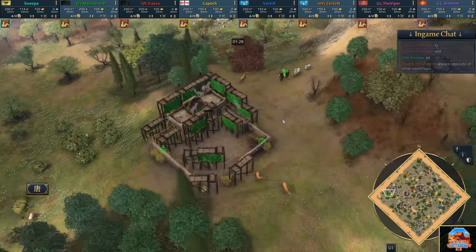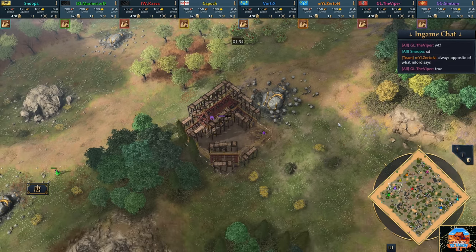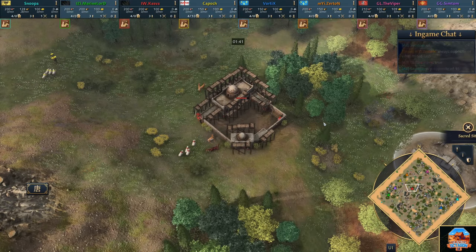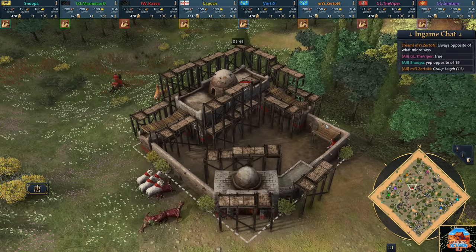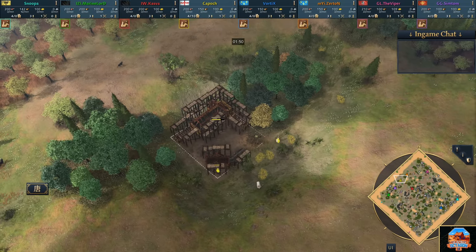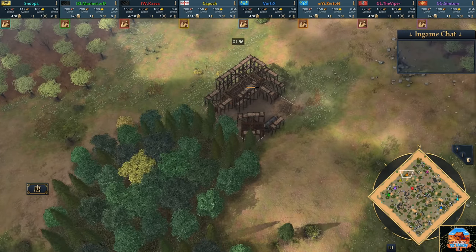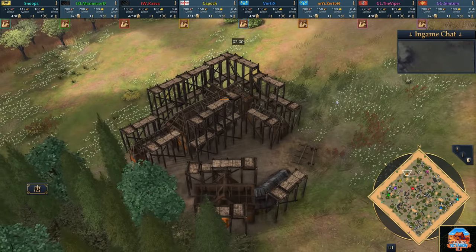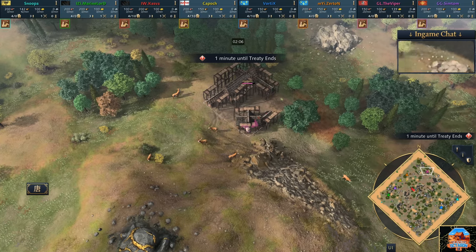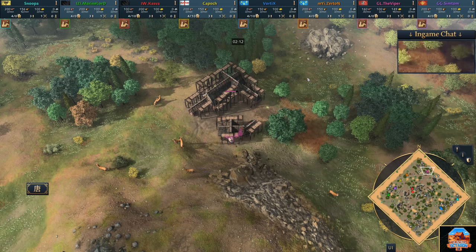Marine Lord. Slightly above him in the colour purple, playing as the Chinese - Symptom. To his east in the colour red, playing as the Abbasid Dynasty, it's Kasper. Towards his left in yellow, on the English - Capoach. Just above him in orange, on the French, it's Zertan. And with one minute remaining, in the colour pink in the north of the map, on the Rus, ladies and gentlemen, it is the one, the only - the Viper.